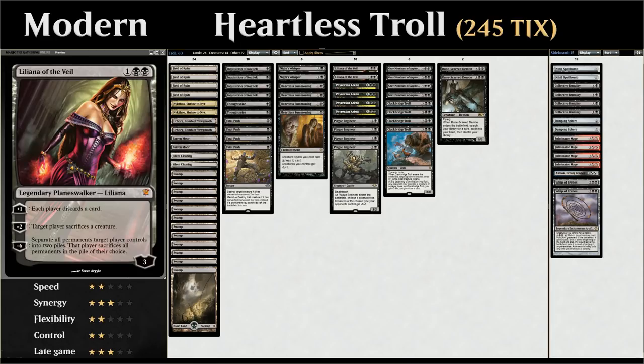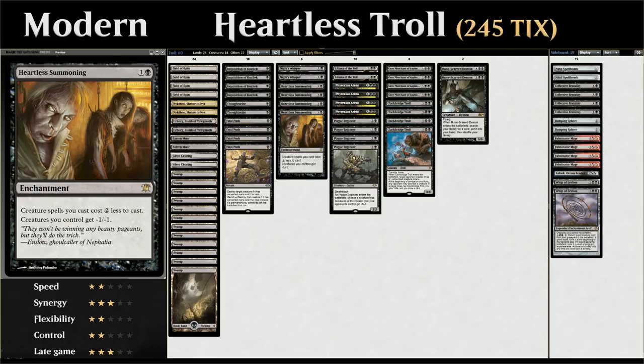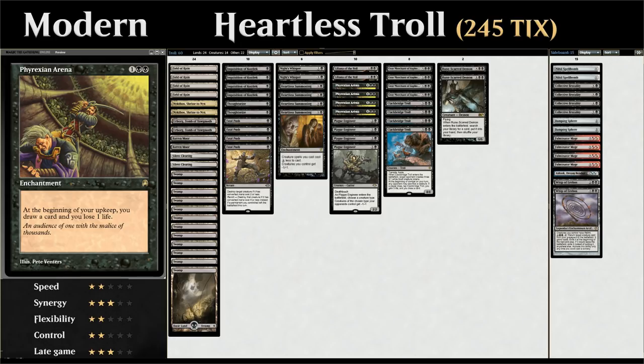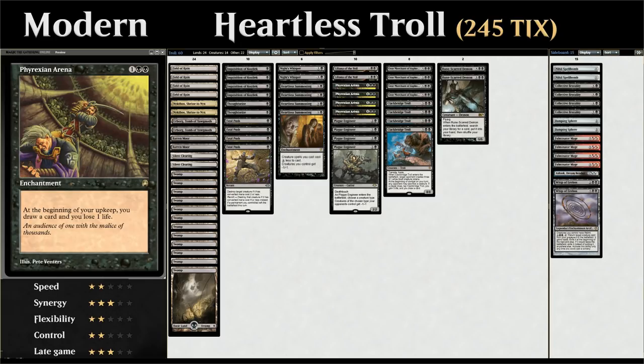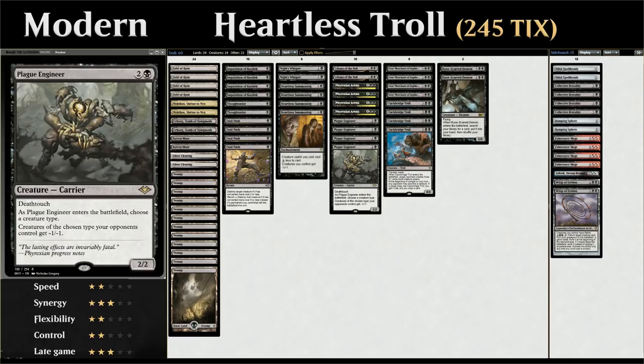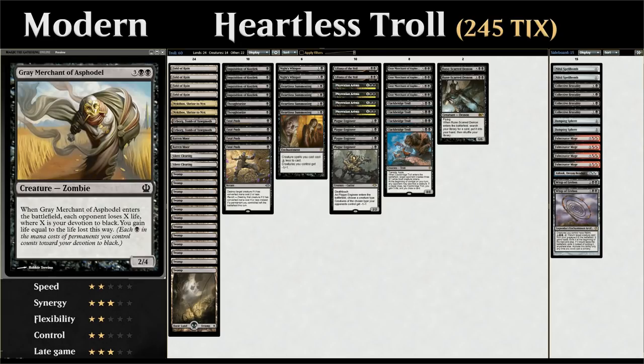At three mana we have two copies of Liliana of the Veil, which can act as removal by making target players sacrifice a creature, and the plus-one makes each player discard a card. We can easily discard extra copies of Heartless Summoning, and with Phyrexian Arena going we usually have extra resources to discard. The ultimate can also win us games. We've got four copies of Phyrexian Arena — don't really mind having multiples thanks to Grey Merchant.